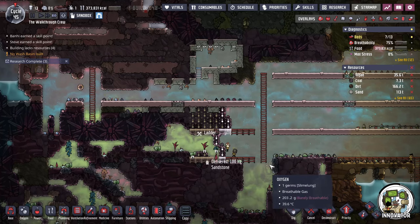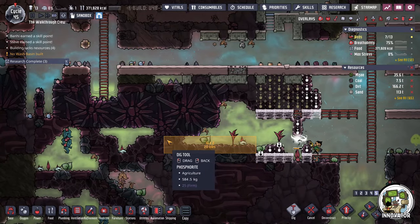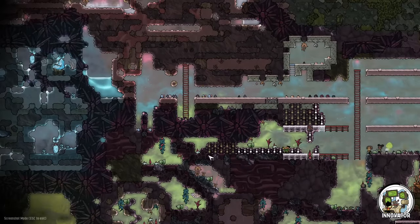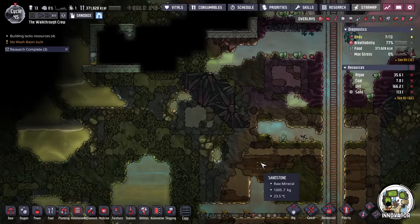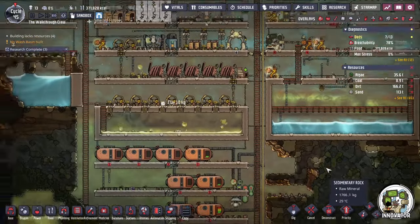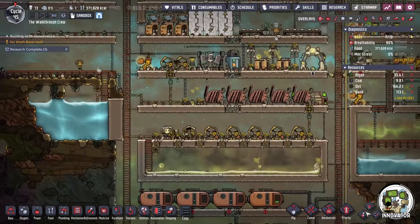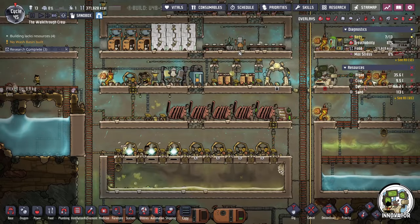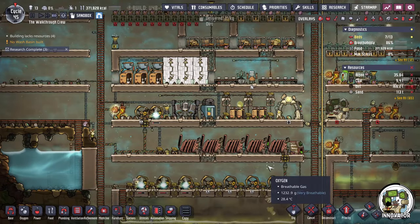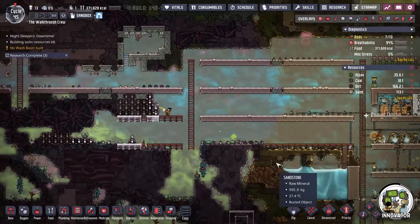Like I mentioned a couple times already, there is still a lot of natural coal that spawns out on the map. In the meantime, you might as well go grab it if you can get it, especially if you're in a dire situation. But this coal is eventually going to run out — there's not infinity coal on the map. However, there's way more of other materials on the map, like sandstone, sedimentary rock, granite, and all kinds of stuff like that, that we can turn into coal. Also, because we have our smart battery up and more coal reserves on hand, we can get rid of these manual generators so our duplicants can spend time doing more important things.